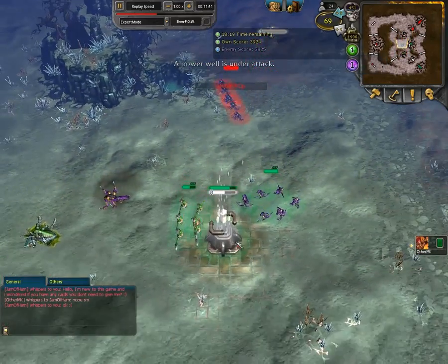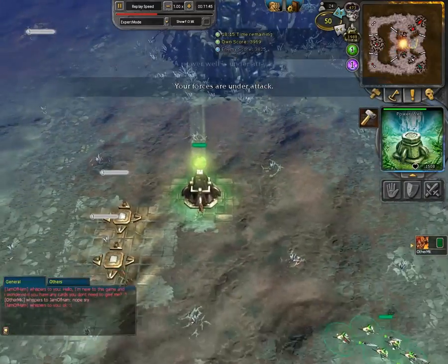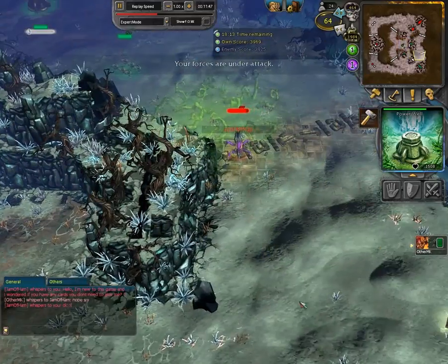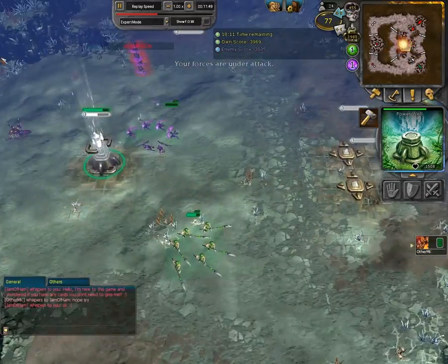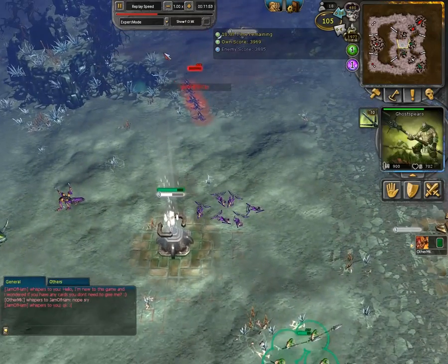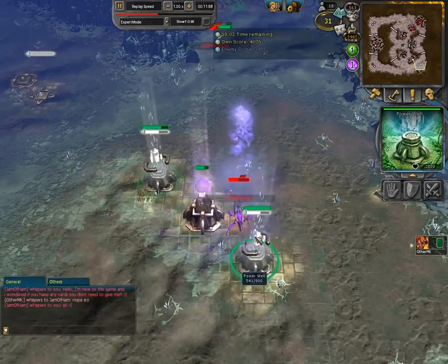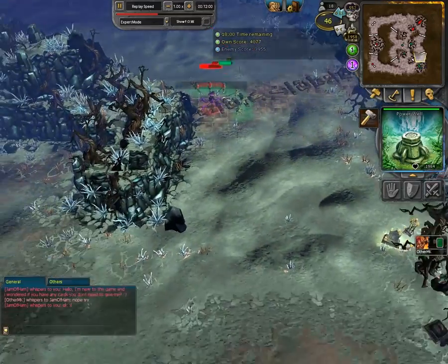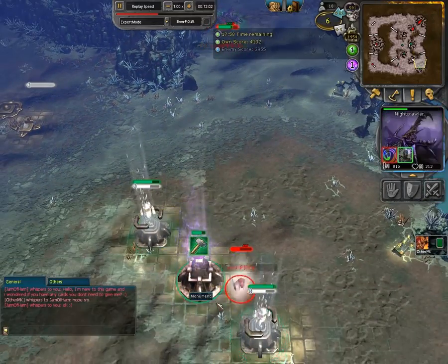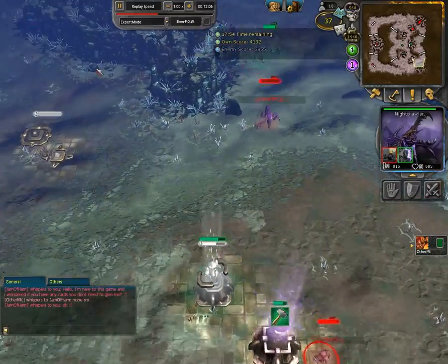He healed up his units but still doesn't attack these units. Nightcrawler comes and he healed his well just in time. He should focus his spawn units — if he's not in Frenzy. Because if he takes down the Shadow Orb, he cannot spawn any Tier 1 units. Heal port for something. He healed both of his wells.